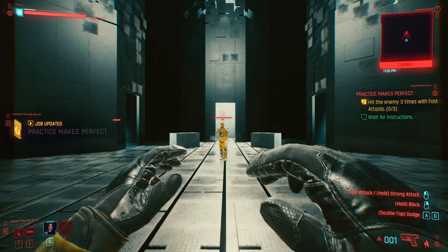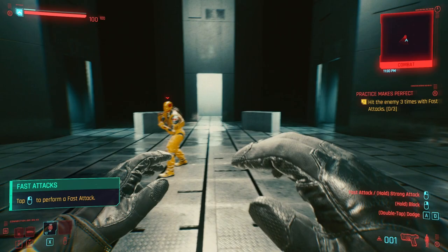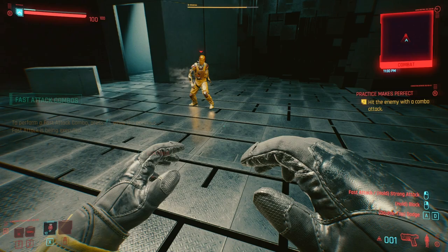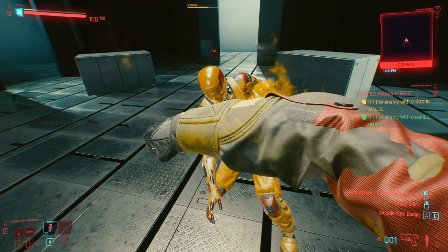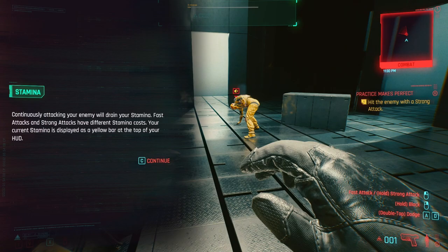Okay, fast attack — whoa, a Mayweather! That's a boxer right? It's like the one name I know. Press while the previous attack is ongoing to combo — that's pretty beginner. Hold for strong attack — knock him out! Continuously attacking your enemy will drain your stamina — that makes sense, stamina's on the top.